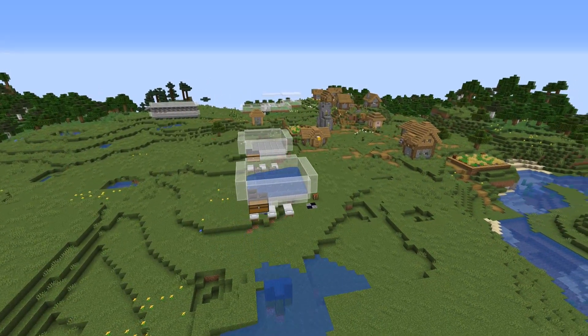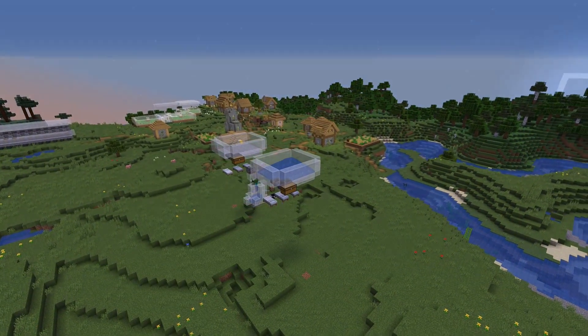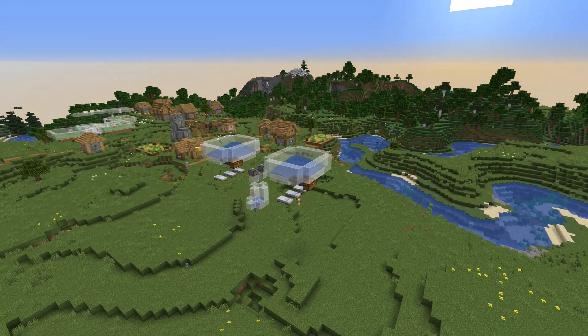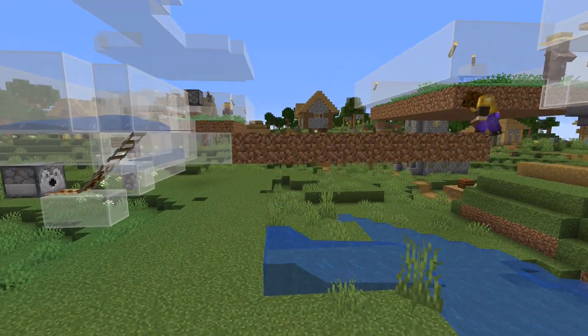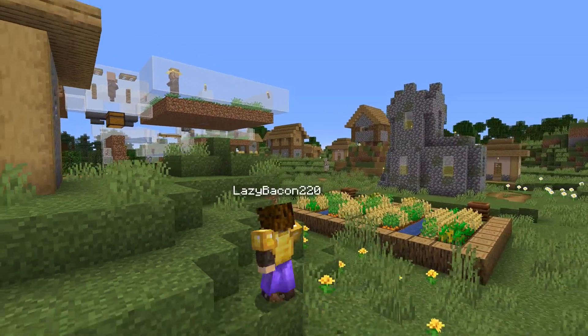Back to the video — last episode, if you look in the background, you can see what we built: a villager breeder, trading hall, as well as a carrot farm. We got all that set up, which is the basis of what's needed for villagers.